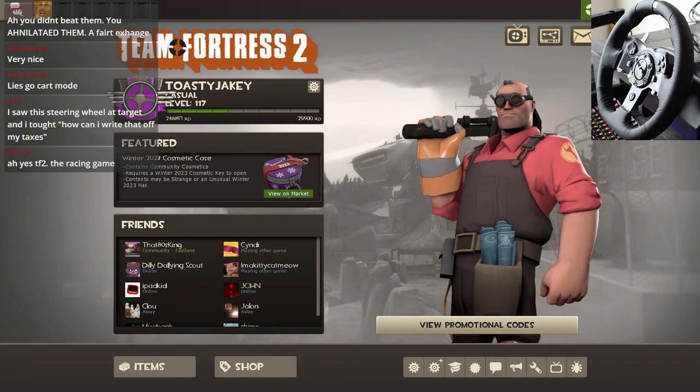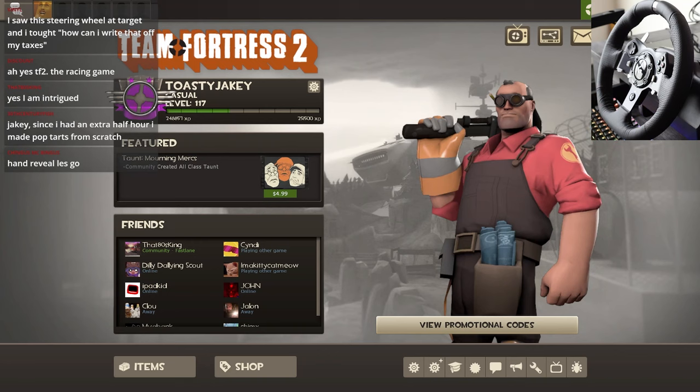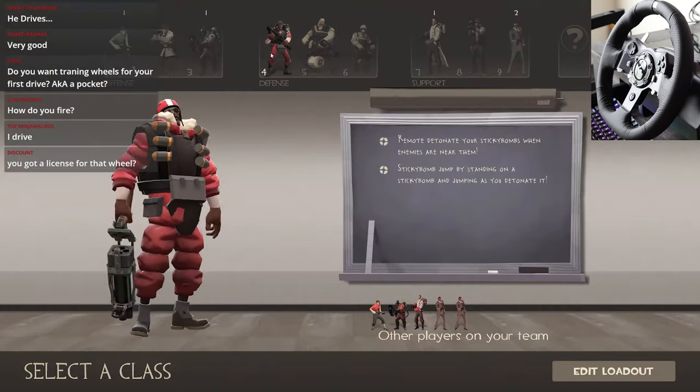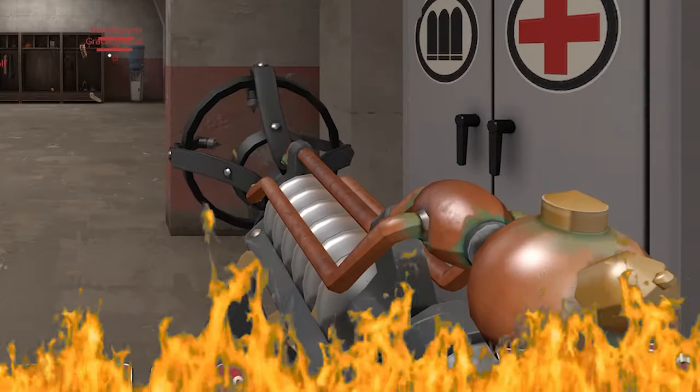I spent the last two and a half hours figuring that out myself, and I got it working. We'll be playing Team Fortress 2, the racing game. We'll go with Pyro because, obviously, W plus M1. How do I drive? I bound the steering wheel to go left and right.